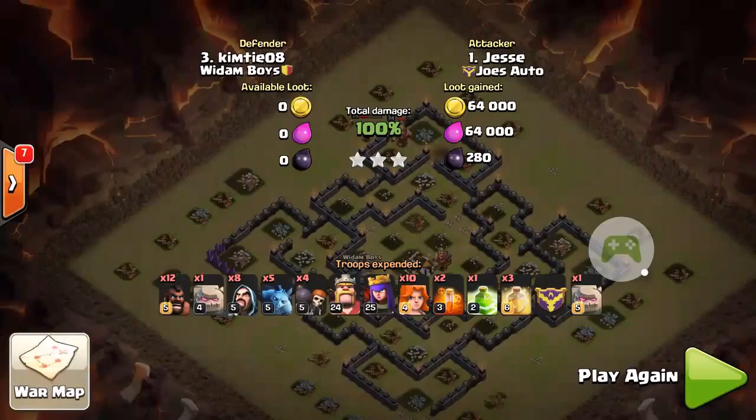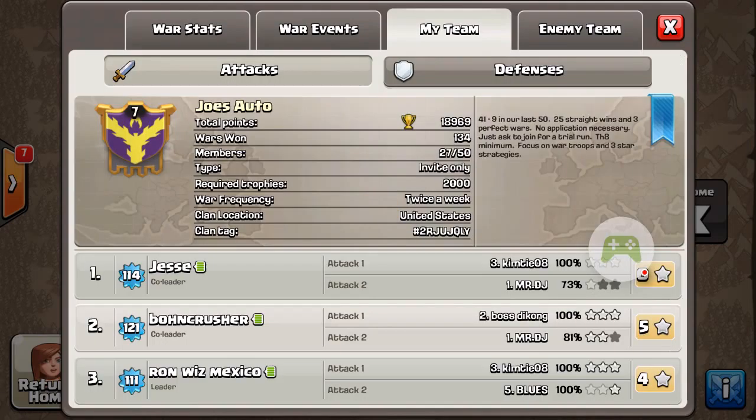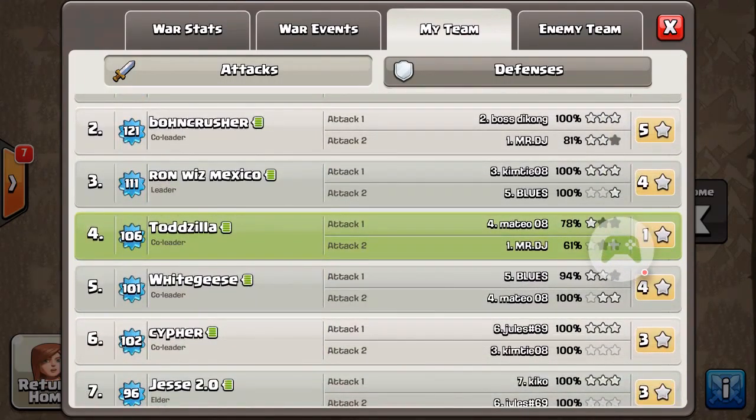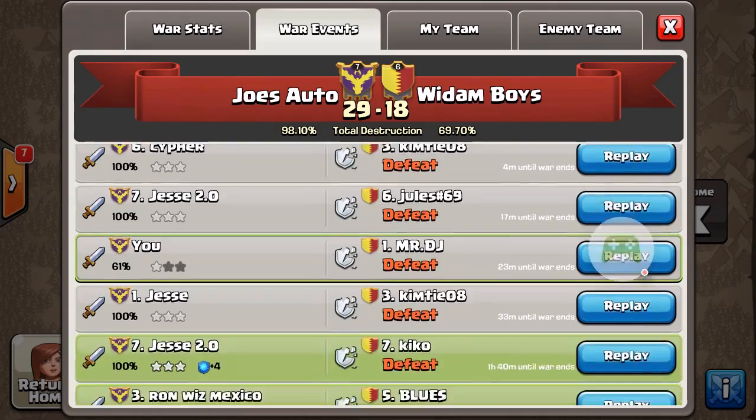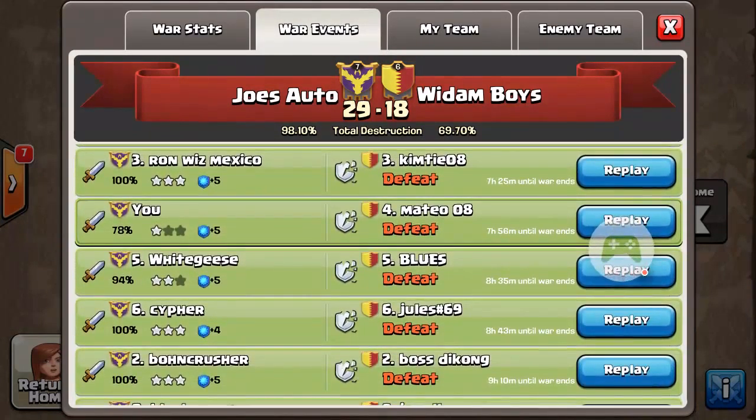And we have a three star. We'll take another look at one of the other ways to attack this base. Ron Wiz Mexico also three-starred base number three. We'll go to the war events and look at his attack — he was actually the first one to attack number three and he got the three stars, so we'll take a look at his replay and see what he used.